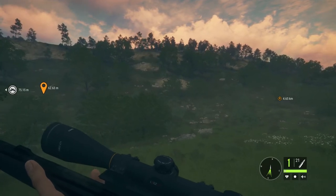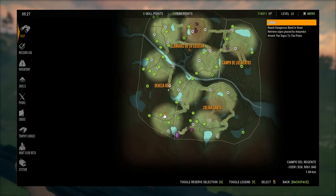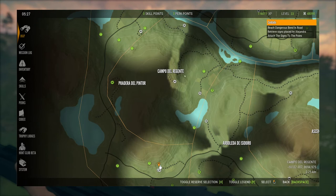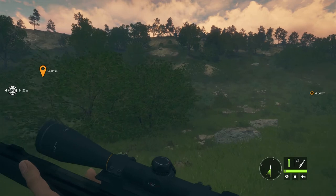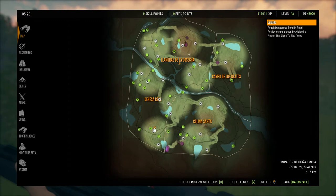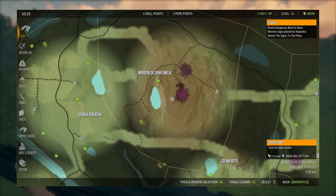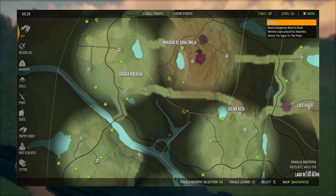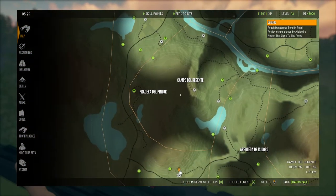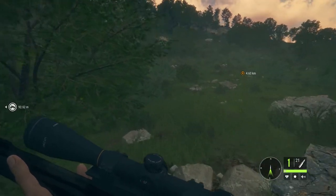Good morning everyone, it is 5:30. We are in Quattro Colones moving up to Cap del Regente, and we are going to try to get the third type of Ibex. We've already killed the other two — the Spanish Ibex and the Beceite, can't remember their real names. We're going to be on this third mountain trying to see if we can get that third type of Ibex.